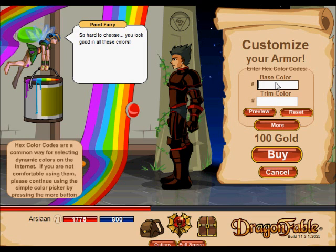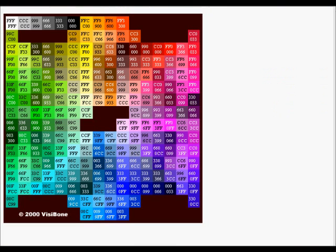Then you click 'More' and you can enter hex color codes. At the bottom it says: hex color codes are a common way for selecting dynamic colors on the internet. If you're not comfortable using them, please continue using the simple color picker by pressing the 'More' button.